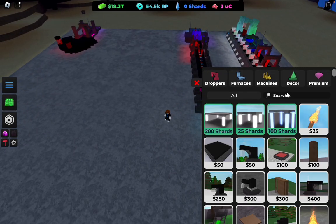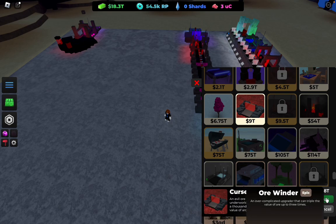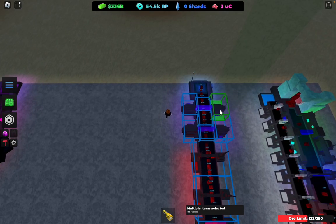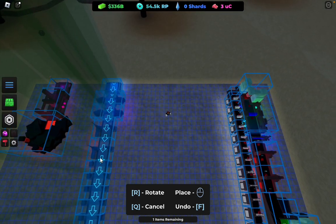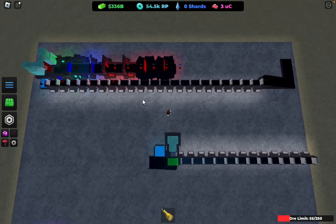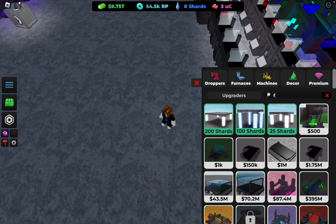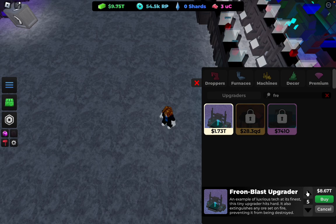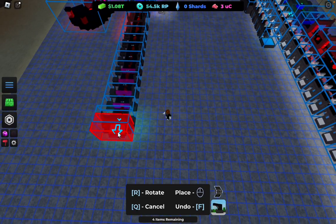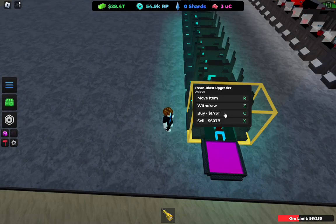Once you guys have 18 trillion saved, go to the upgrades and get two of the Cursed Ore Perfiners. Scoot the setup a little bit. Cursed Ore gives 40,000. Now what you want to do is get more Freons — start getting Freons. Let's do five for now. Place the teleporter and just keep getting more Freons.